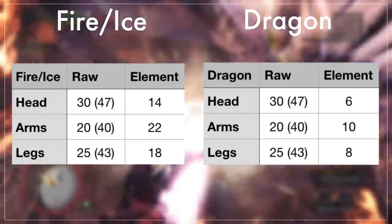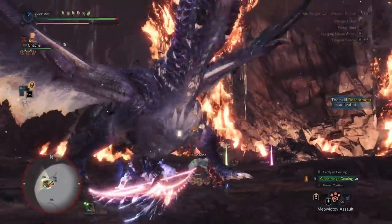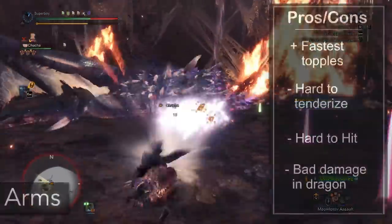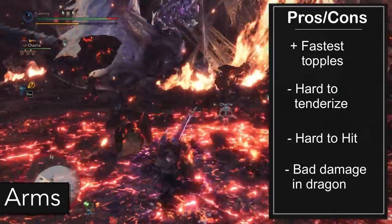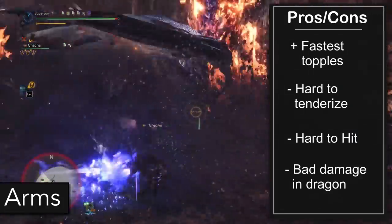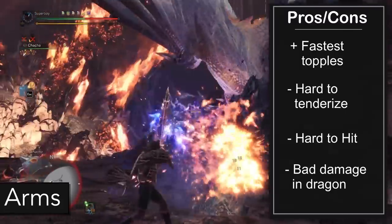There's more to consider. When he turns Dragon, all elemental hitzone values are cut in half, so the raw part of your damage in Dragon is actually way bigger than the elemental part. Starting with the arms: the biggest pro is it takes the most elemental damage, so you'll get topples the easiest and fastest by going for the arms. The negatives are that the arms are very hard to hit — they're small and move a lot. They're also harder to tenderize than the head. And since most of your Bow damage comes from elements, when Alatreon turns Dragon your damage really suffers if you go for the arms.